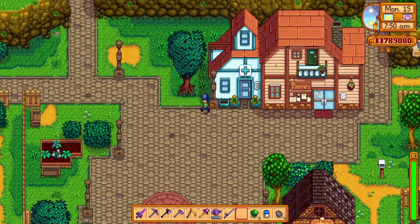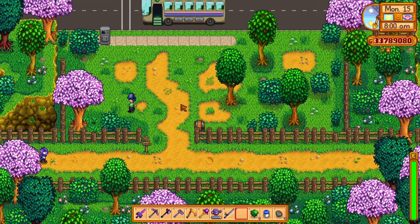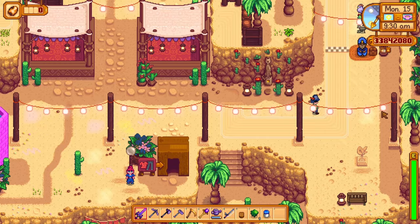To get to the Desert Festival, you need to go to the bus stop and from there use the bus to get to the desert. One neat little thing added in this patch is that if Pam doesn't get to the bus stop in time for any reason, she will leave a message saying you can drive yourself to the desert. This is how the Desert Festival looks like.